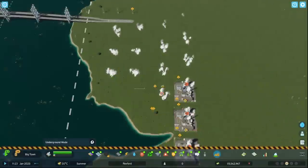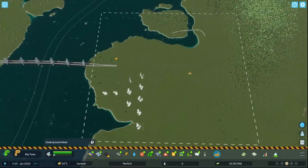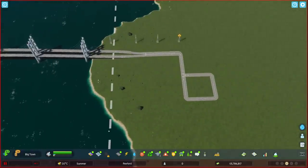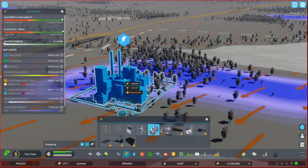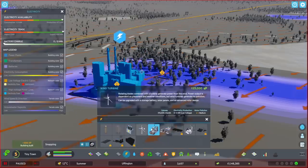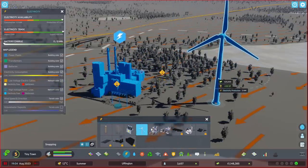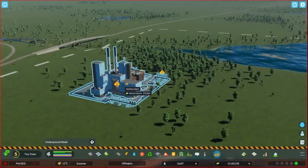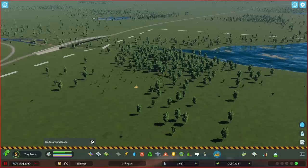There are a couple of issues with this though: spamming coal power plants causes ground pollution making an area less appealing for citizens, and constantly hitting delete and accepting confirmation takes considerable time. Also, not all buildings offer the same cost per experience point. The small coal power plant costs 25,000 credits after refund and gives 300 XP, so that's 83.3 credits per experience point. Wind turbines, on the other hand, come in at a total cost of 62.5 credits per experience point.